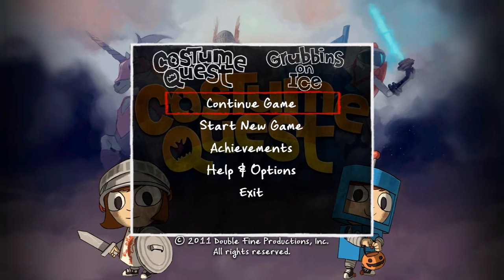This is Costume Quest from Double Fine. This game normally retails for $15, however I picked it up during the winter sale for just $3. As you will see on your screen, Costume Quest and Grubbins on Ice are both represented here — Grubbins on Ice is the DLC. As far as I am aware, it came for no extra charge with my PC version. I can't find anything to substantiate that, but I didn't pay for it, so that's the assumption I feel safe making.